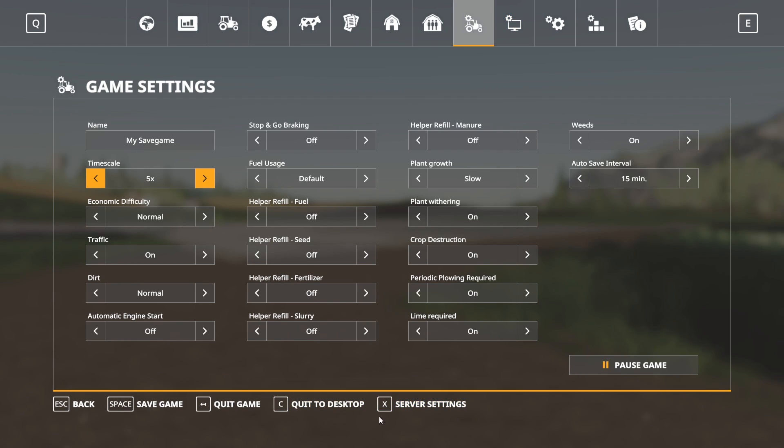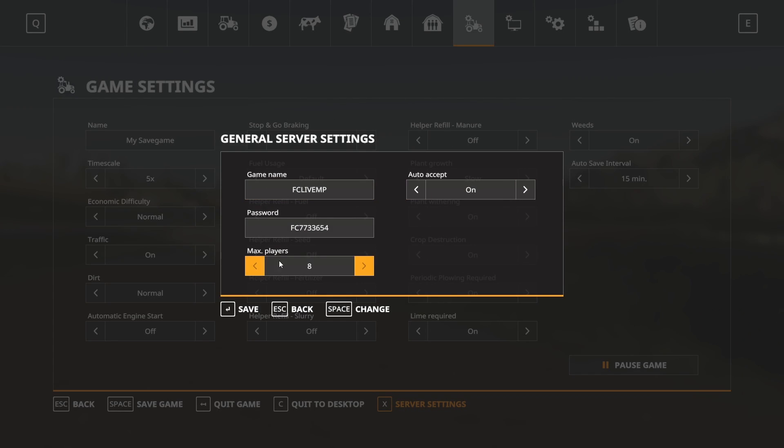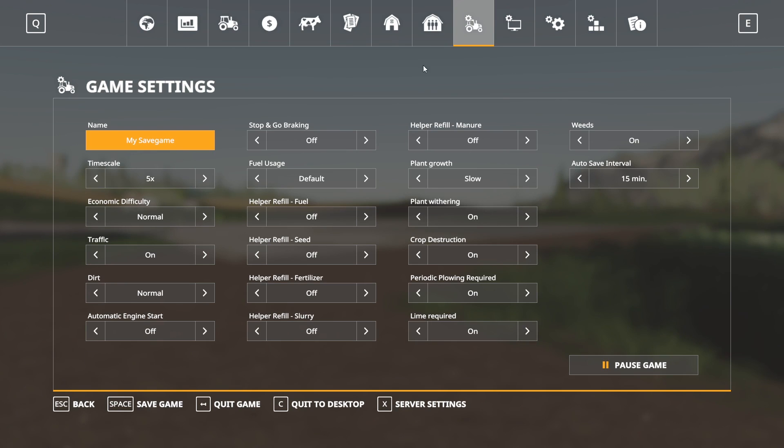Under Server Settings I can adjust auto-accept, the server name, and password. Here's where I can bump max players up to 16 — before it was knocking back down to 2. Now I can set it to 16 and hit Save. You can adjust a lot of different settings from this screen.